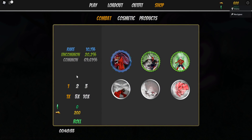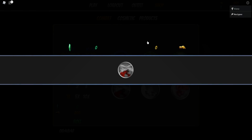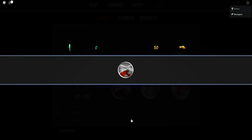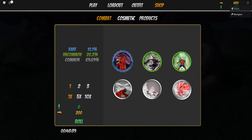What is this shop? Okay, so this is where you can get your abilities and you summon for them. So if I were to roll, would I be able to get an ability or something? I got... Fury Slices. Of course I got trash. Of course, wouldn't be me.